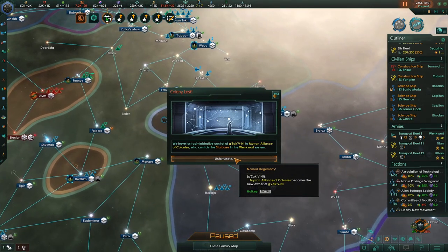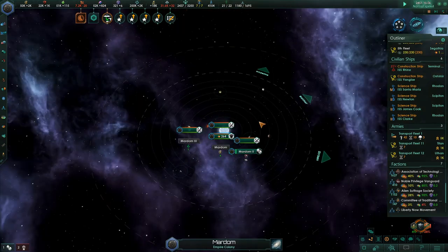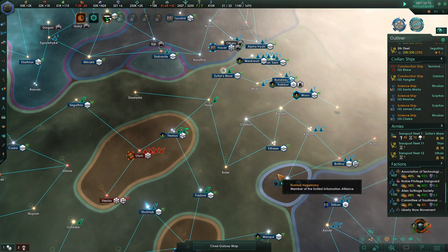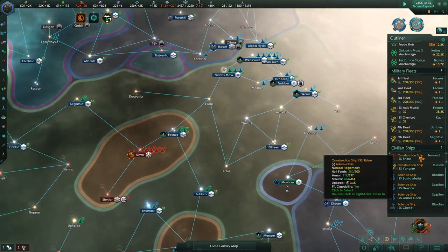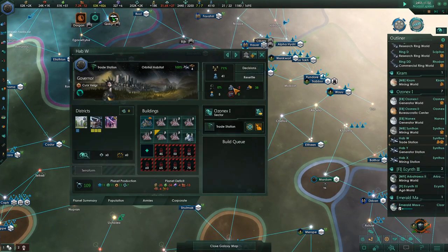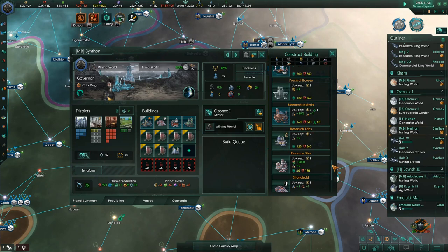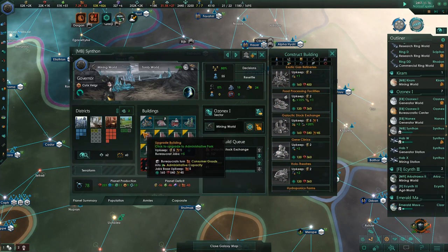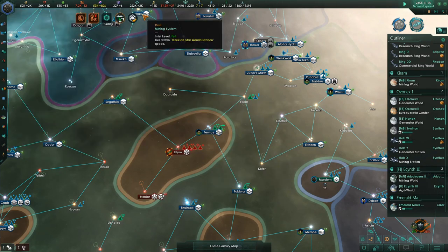Colony lost in the Winkwart system — I'm not concerned with that. It's this thing down here that I'm more worried about; I don't really want it but it looks like we're going to end up keeping it, so we'll have to build a gateway there to be able to protect our territory. Or we could try giving it away to somebody. Meanwhile on the ring worlds: Ring World AA says there's an unemployed specialist. We're still short on gases and crystals — kinetic weapon damage and kinetic weapon attack speed are researched, which is very nice.